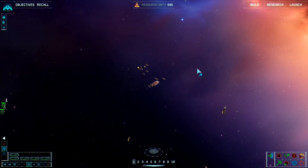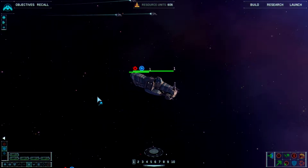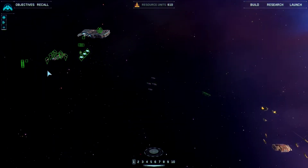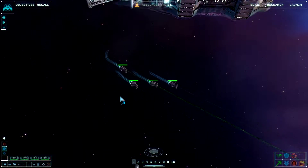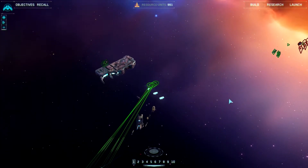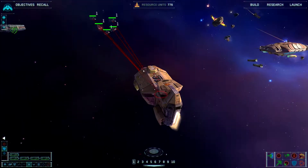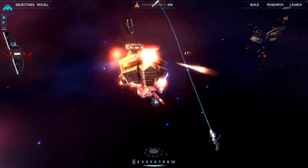I'm actually going to go over here now and start picking off some of their collectors, just to reduce their resource income. Light corvettes complete. Salvage corvette complete. I have four corvettes — is that going to be enough to grab a carrier? I don't know if four corvettes is enough because I don't remember. But there are enemy ships, so let's target one of them. They are slightly outnumbered and already dying really quickly. My ships are not taking much damage at all from them.